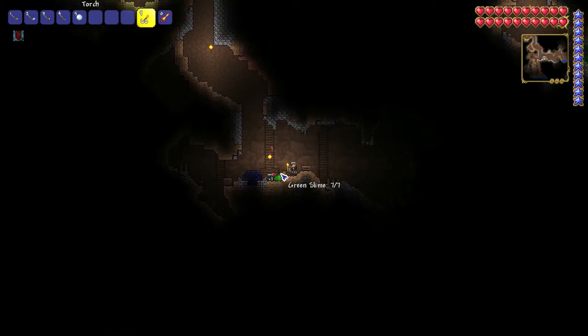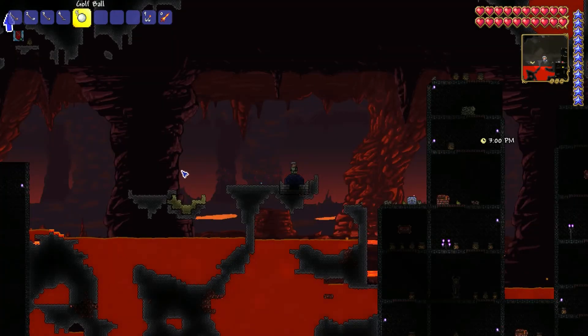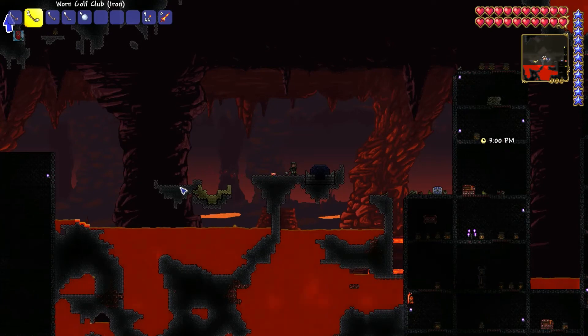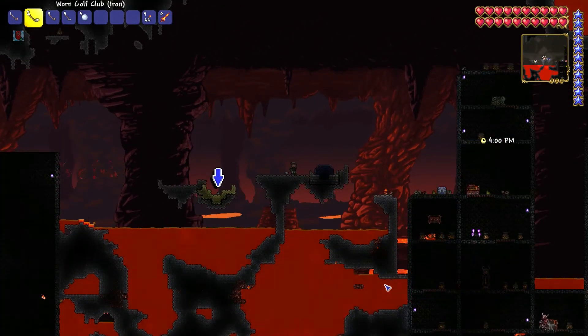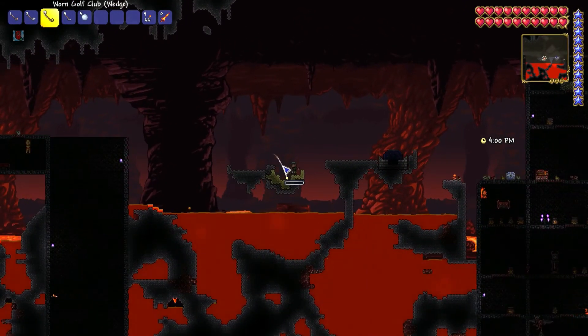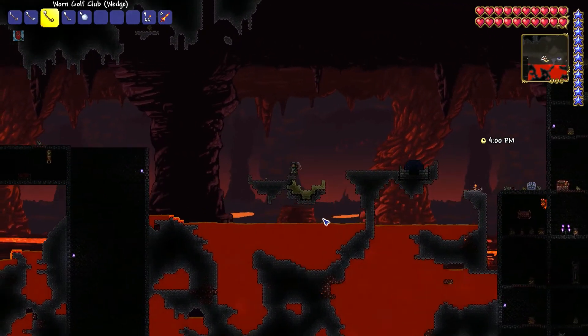Did my golf ball go through the teleporter? Well, let's go find out. Oh my gosh, are we in the underworld? Are you kidding me? Here's our golf ball right here. I'll use my iron for this - I don't want to get into that random sand pit there. We're in the sand. All right, let's use my wedge to get us out of here. Now we're right there.